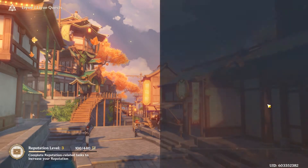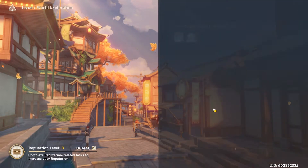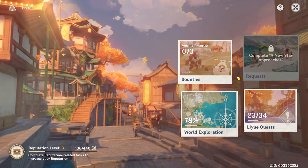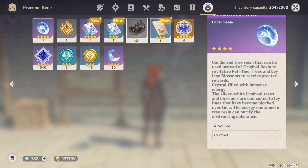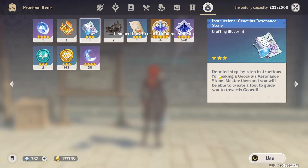There are Liyue world quests you complete to raise your reputation, and there's also exploration percentage. Right now I think the maximum is 60%, so you don't have to be at 100%. If you were playing the game before 1.1, you should already be reputation level three most likely. After you talk to her, go back to your inventory — find the treasure icon page and you can craft it from there.